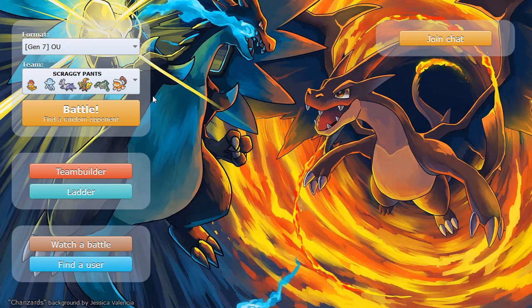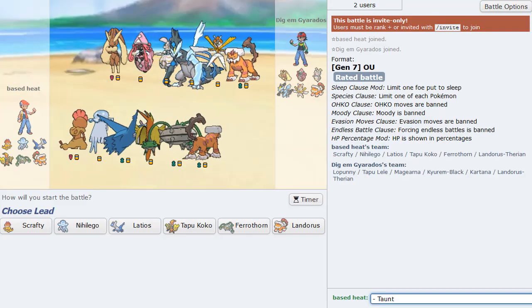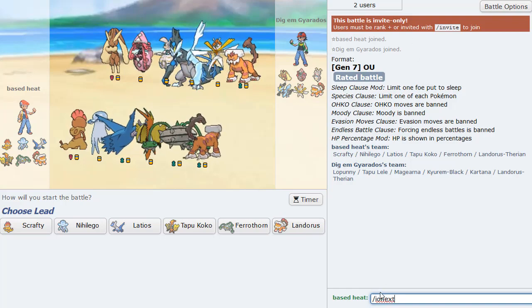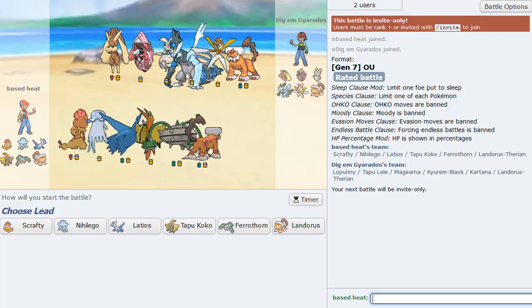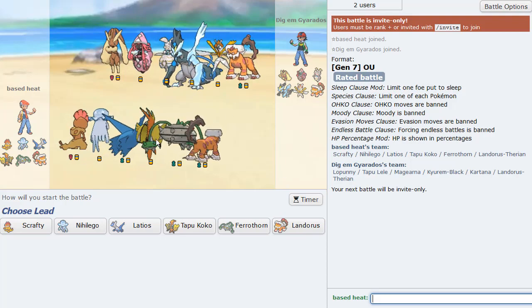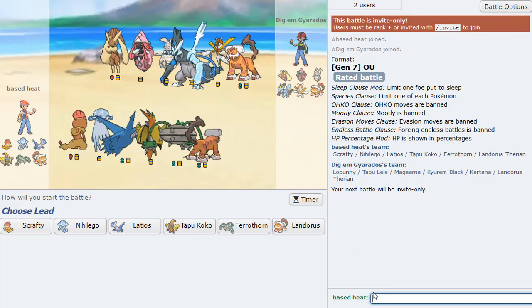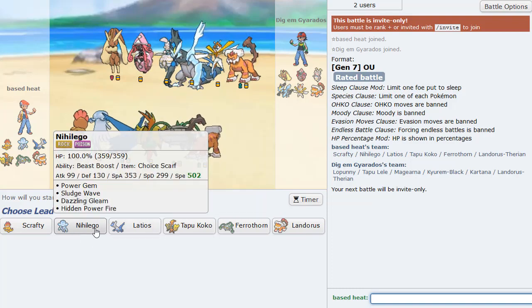And that's going to be the squad. So let's see if we can make Scrafty - or I should say Scrafty, call it Scraggy Pants - put in work here. And try to get a game. We get one pretty much immediately so let's begin right now. A lot of testing here and there, just sort of swapping members around.